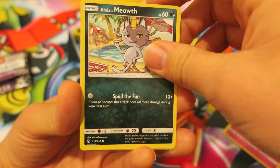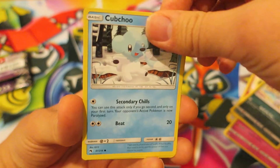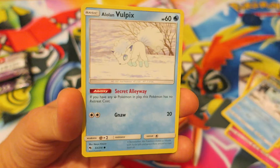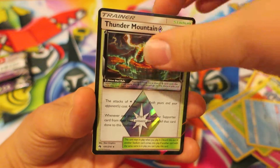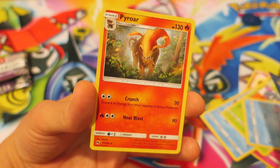We continue with the Alolan Pokemon, Alolan Meowth. We have an adorable-looking Cubchoo — I think that's how you pronounce that one. After that, we have the Grass-type Pokemon Tangela. I think we've got a Prism Star card here in today's Pokemon Booster Pack. We have an adorable Alolan Vulpix. We pull a Thunder Mountain — nothing wrong with that at all. And the last card in the Pokemon Booster Pack is a regular Rare Pyroar.